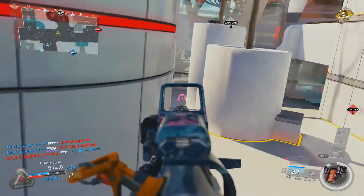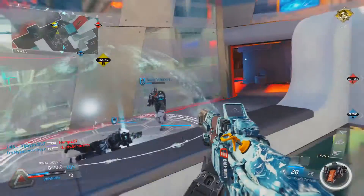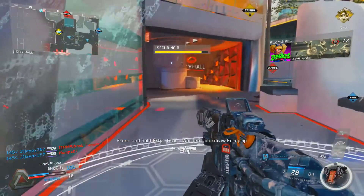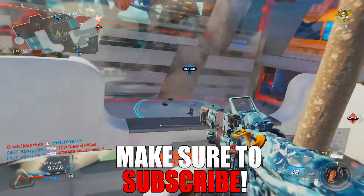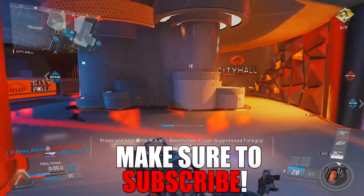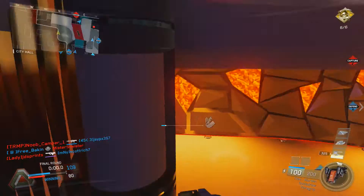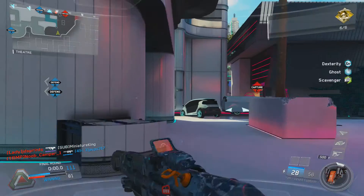I first want to start off with how it plays in specific modes. In TDM, I felt like the spawns on this map were a little bit off — I kept spawning pretty close to where I died, and in my opinion that's not fair for the enemy team or my team. I also felt like there were no scorestreaks being earned on this map, but of course that was only in Team Deathmatch. The good thing is that Infinity Ward has the ability to change spawns and make them better, but right now I'm rating this map on what it's like to play right now.